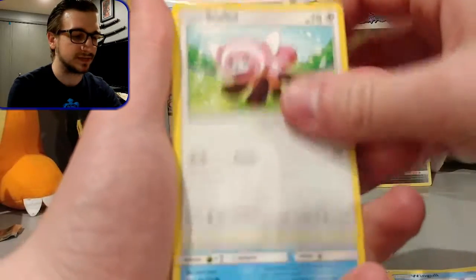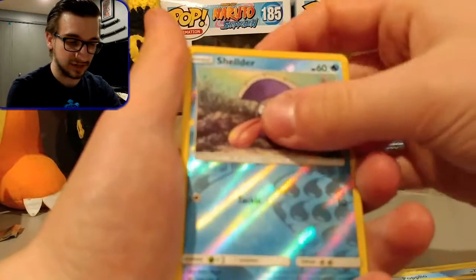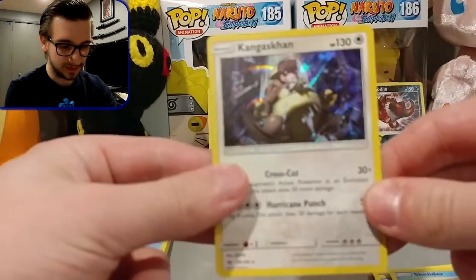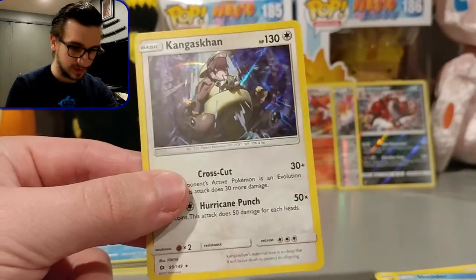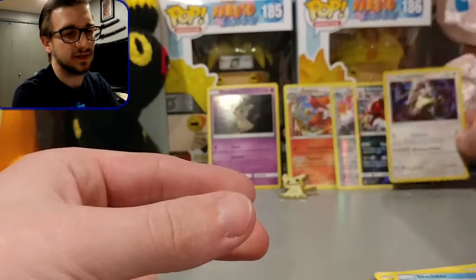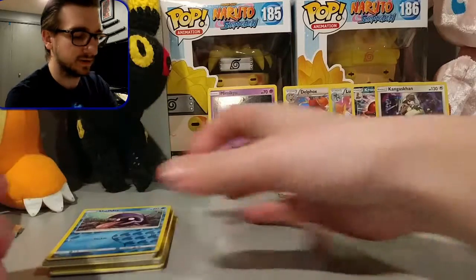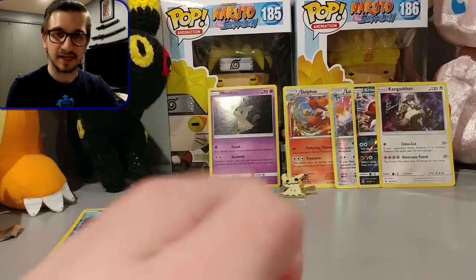Let's start off with some awesome pulls — Stufful, Popplio, Zubat, Shelter, a reverse holo Shelter, and we have a holographic Kangaskhan. Not as great as I was hoping but that's still really cool. Out of everything we got two holo rares and two reverse holo rares — I'd say that's pretty good, a pretty decent set of pulls.